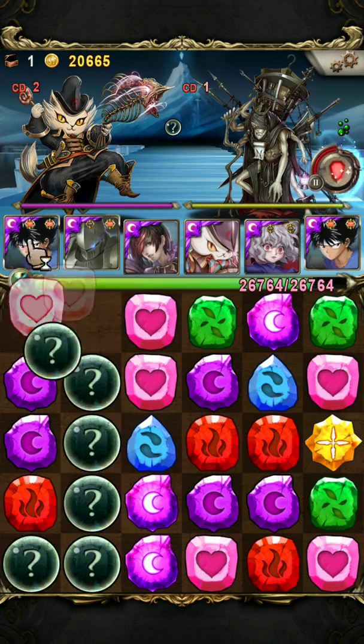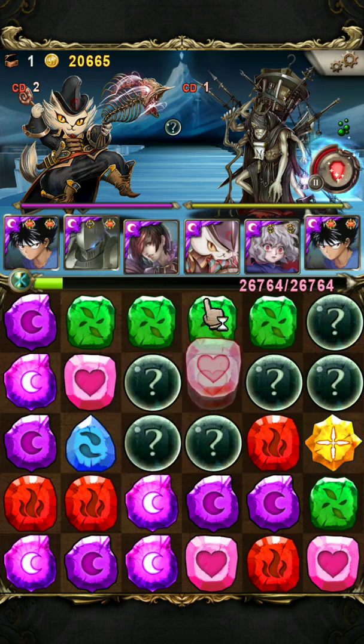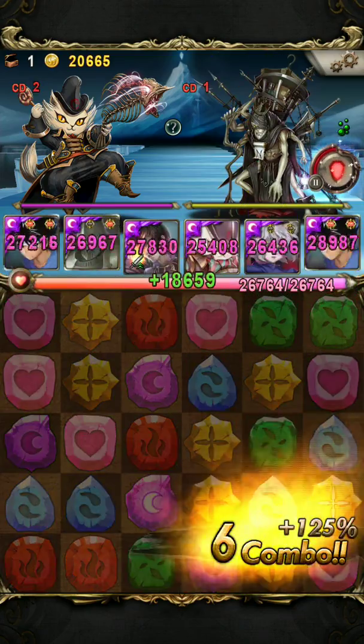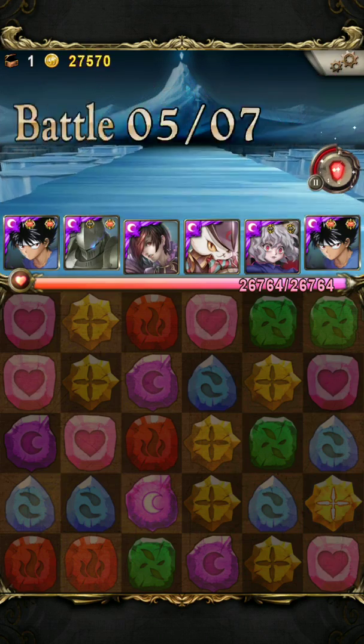Next, we have Felix the Cat Duke and Nero. Just do a full attack and take them both out. You don't want to get hit by Nero — otherwise you get 50% poison, which is really annoying to deal with.